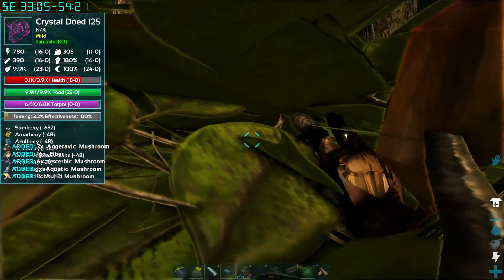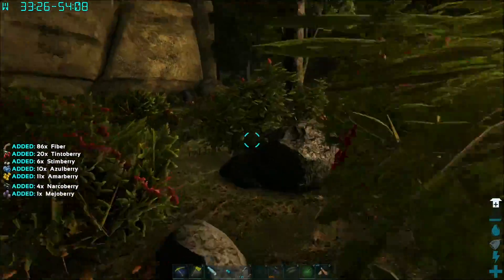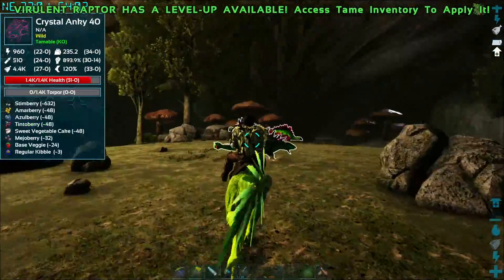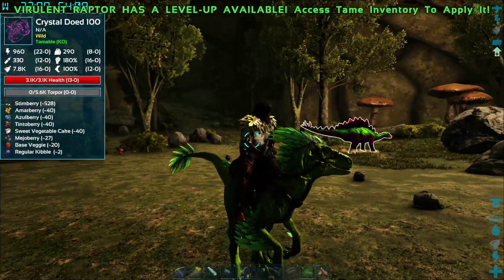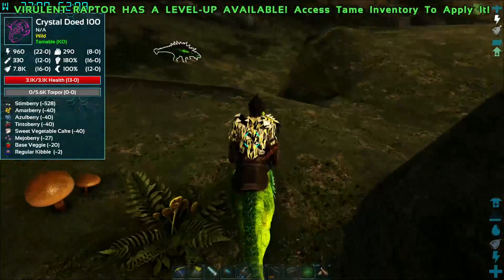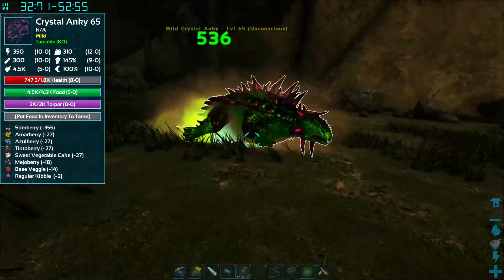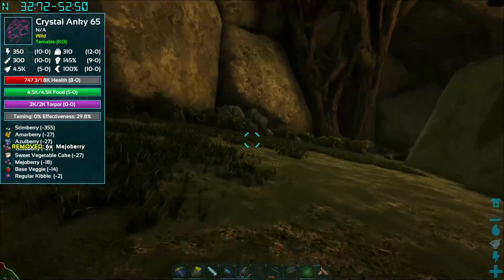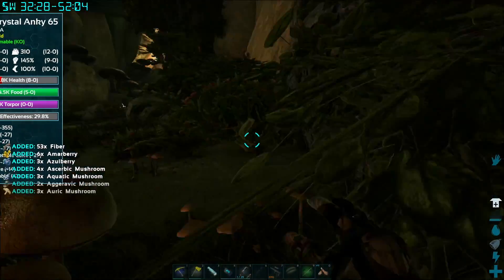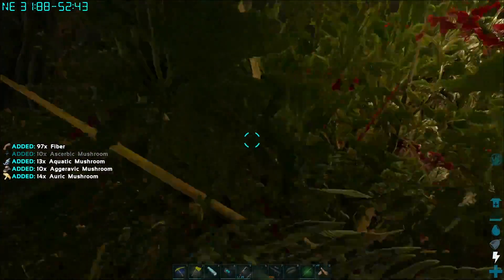Hold on, let's get some more. We can gather these for a few minutes and then kind of camp out and wait on that guy. I guess we should knock out an Anki too, so we can wait for both of them at the same time. Crystal Anki — super low level. 65 — I think you're the winner. We'll throw some mejos on you, then gather until they're ready. We might try to knock out a Stego too, but I won't make you guys watch that. Then we'll move further into the Aberration to see how dangerous it is. The next two episodes will hopefully finally be some building.